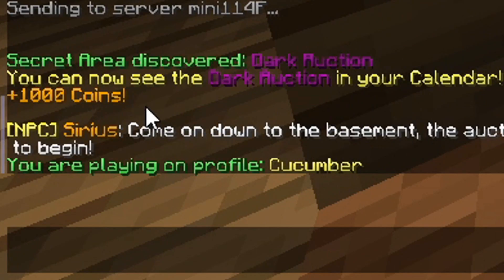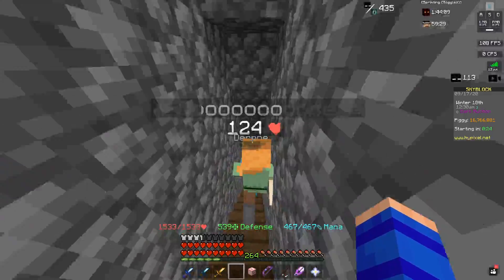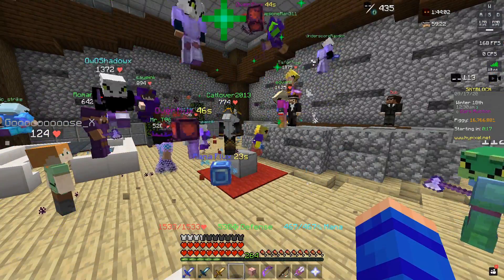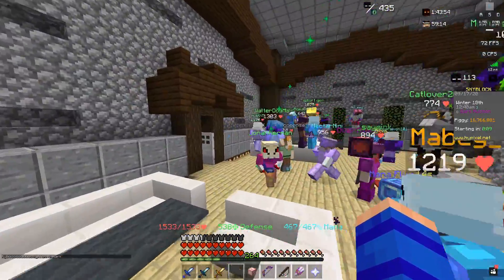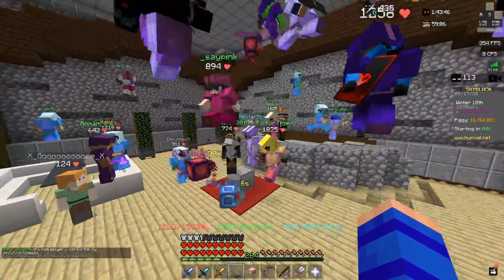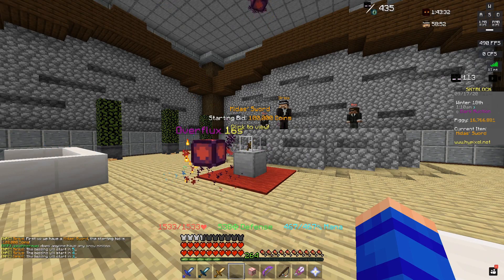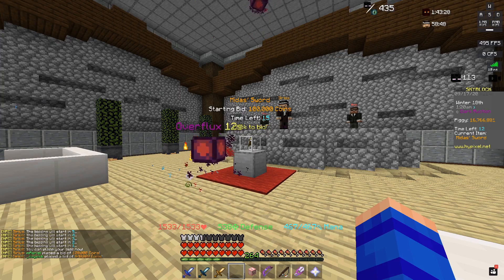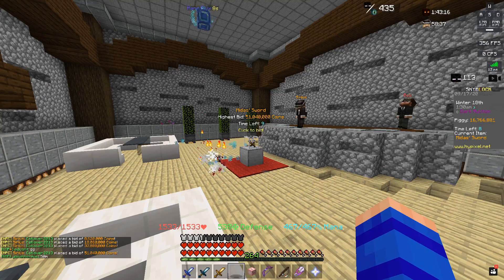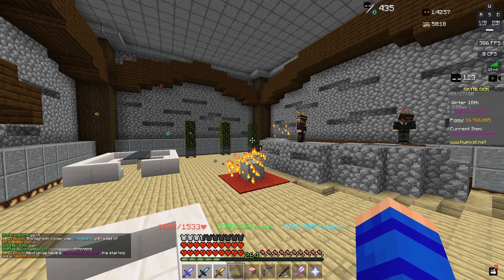The first item is a midas sword — interesting to see if people still bid, given the new floor five items. Immediately gets bid up to 52 million coins, so people are definitely still interested. Next item is a sharpness six book, which normally goes for around 20 million coins — not something I'm bidding on. It gets bid up to 11 million almost immediately.